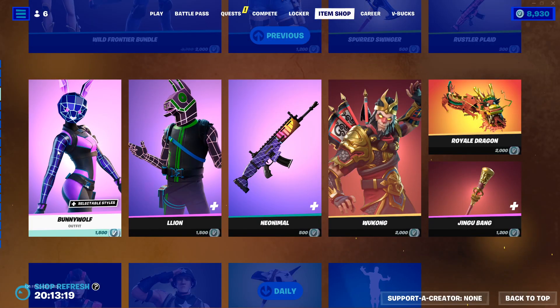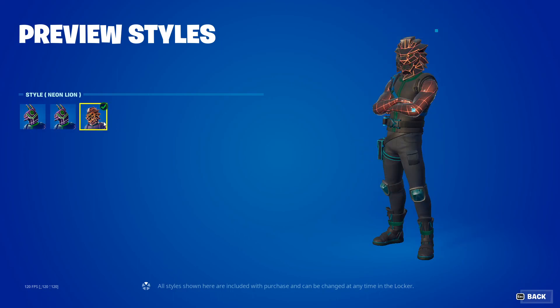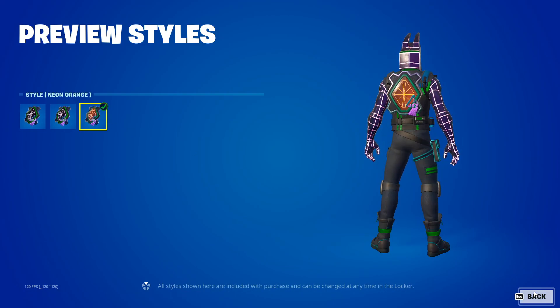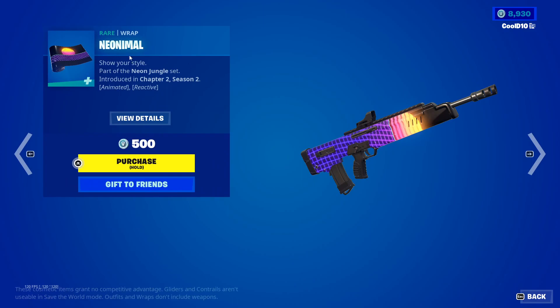Next up we got Lion — Default, Neon Llama, and Neon Lion. Then we got Diamond Grid — Default, Neon Purple, and Neon Orange.